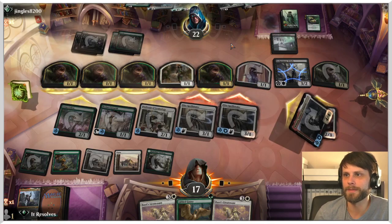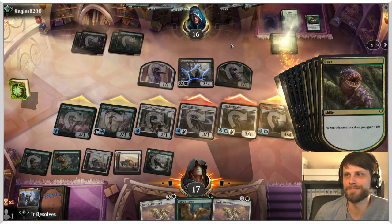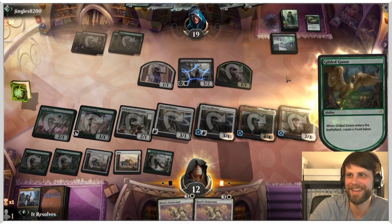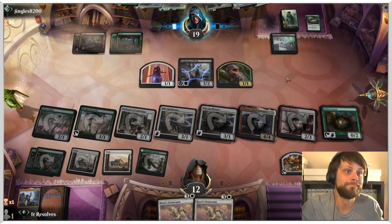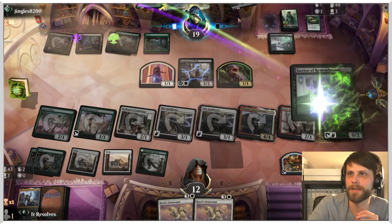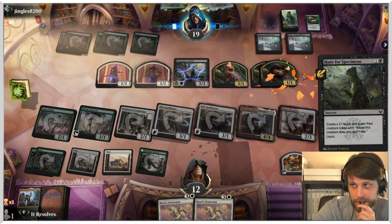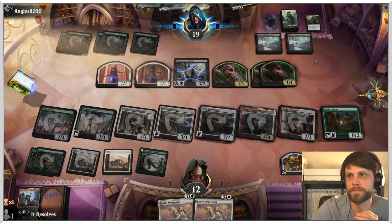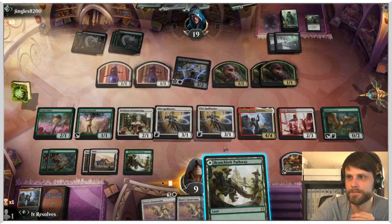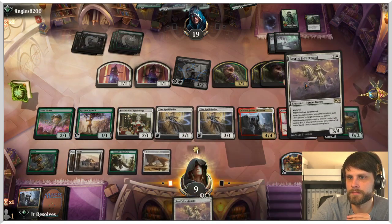They're gonna hit us for quite a bit of damage here. How many times does that proc it? Let's play a Gilded Goose — worth trying, it's got to be worth trying. Maybe it should have been the Hunt that we took — I have no idea. That's scary. Okay, we might be able to pull some tricks out here. Let's play Basri's Lieutenant.